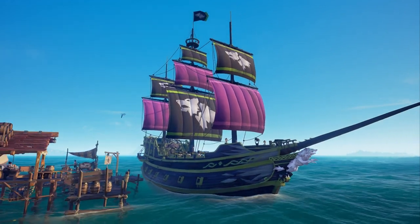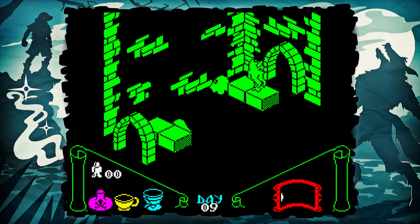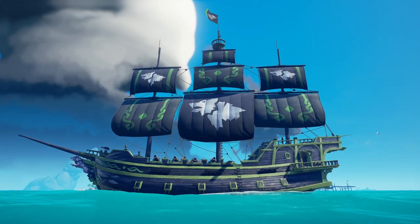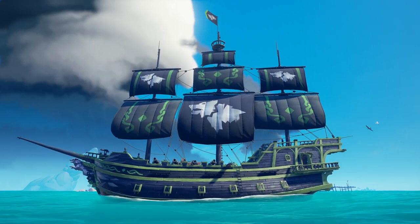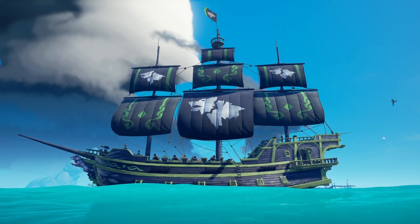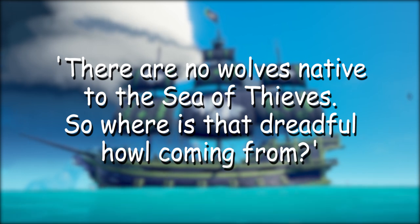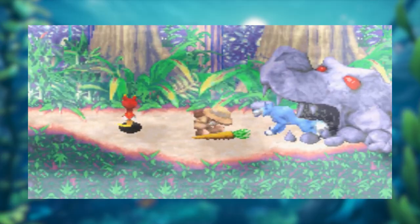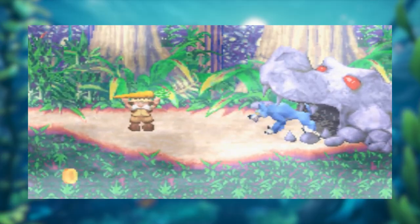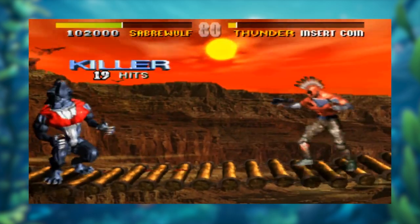The ship set is called the Nightwolf Ship Set and this name is probably inspired by the third game in the series where Saberman turns into a wolf every single night. Just like most pieces of this ship, the hull is mainly colored black and green, probably to give it a nighttime aesthetic — and yeah, I like it. The description reads: 'There are no wolves native to the Sea of Thieves, so where is that dreadful howl coming from?' Wolves howl into the night, and the Saber Wolf does this every time you encounter him in the Game Boy Advance game.